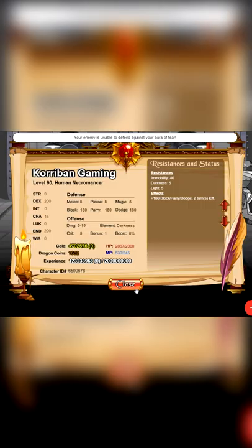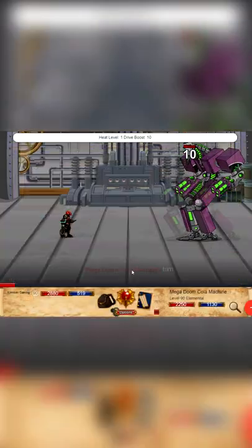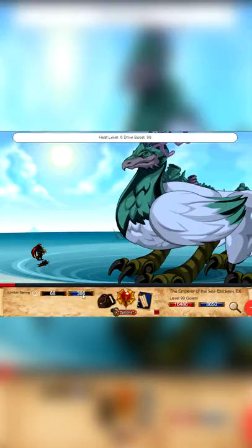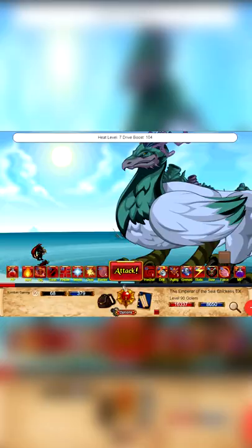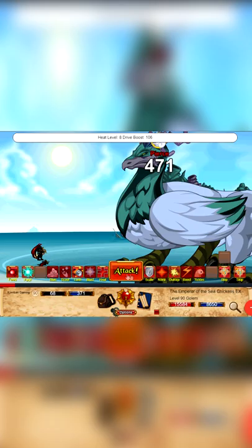What's the difference between Block Parry Dodge, also abbreviated to BPD, and Melee Pierce Magic, also abbreviated to MPM? A high enough MPM allows you to completely avoid damage and prevents any effects that apply on hit. You need to have 151 MPM or higher than the monster's attack bonus to guarantee a dodge against the attack.